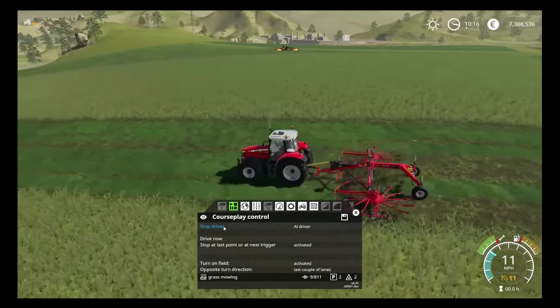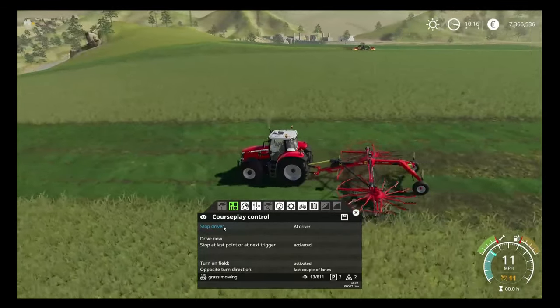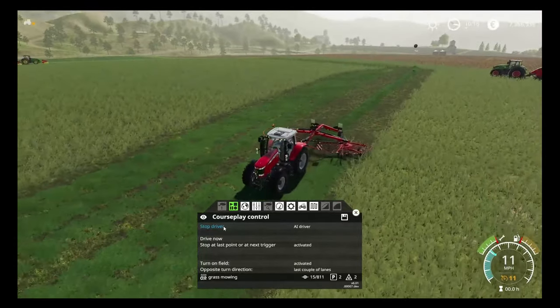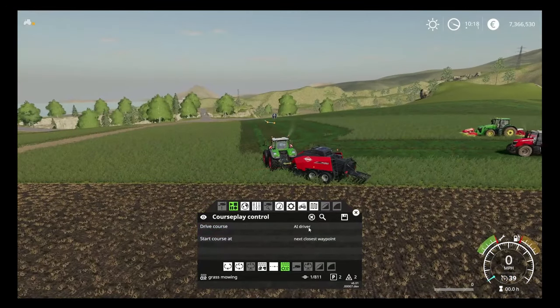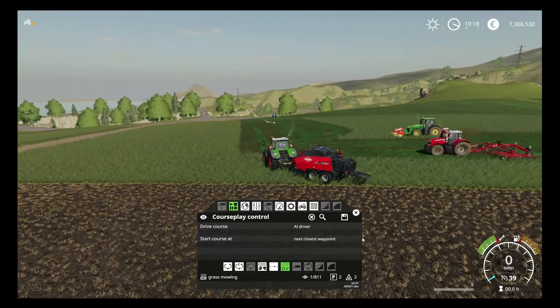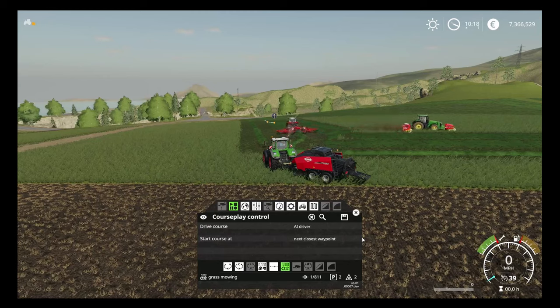Now we should see, all being well, that the mower is probably travelling at around about the same speed. So in terms of collisions, fingers crossed we should be okay. Alright then folks, as you can see the Massey has been working away. The John Deere is now ahead of it, it's finished 3 headlands, now it's going to start running its lengths, which is good. All being well, they're not going to crash into each other.